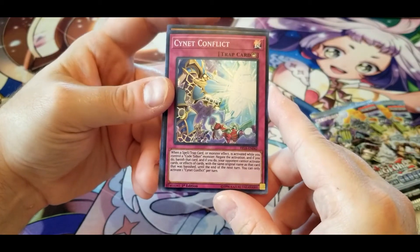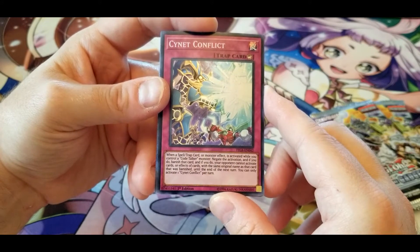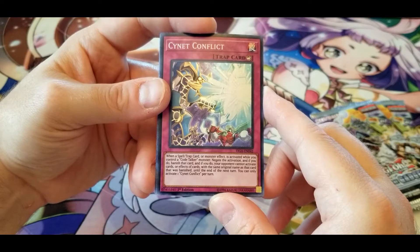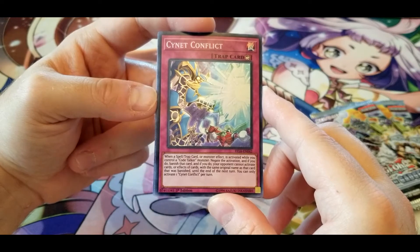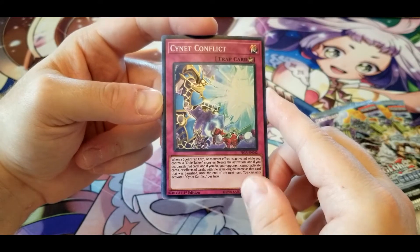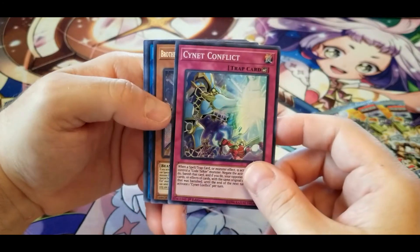Signet Conflict: when a spell or trap card or monster effect is activated while you control a Code Talker monster, negate the activation, and if you do, banish that card. If you do, your opponent cannot activate cards or effects with the same original name as that banished card until the end of the next turn. There's an older card that's very similar to this one — the name will probably come to me.